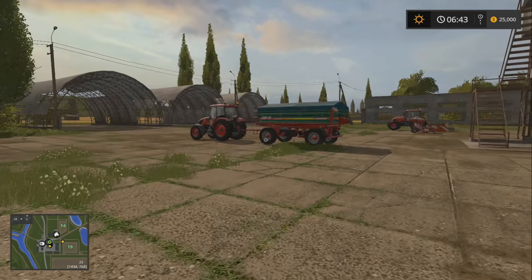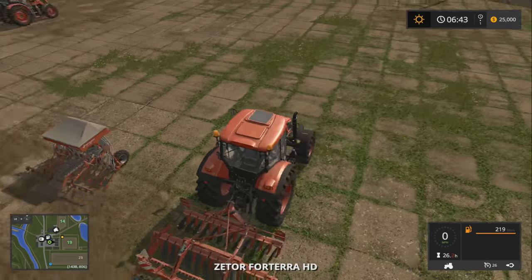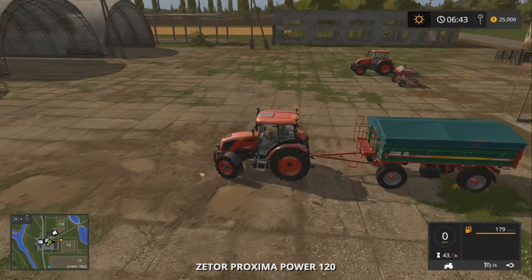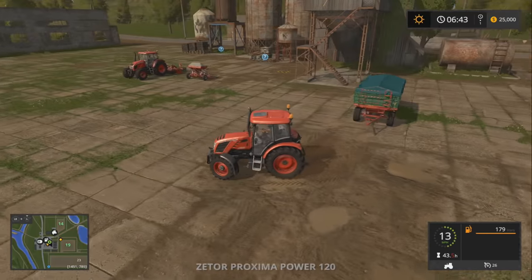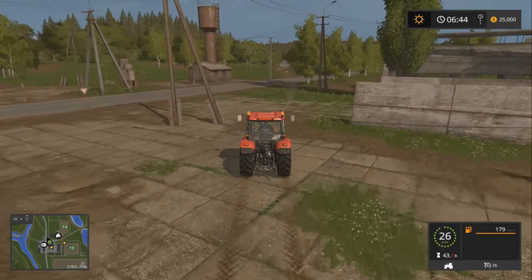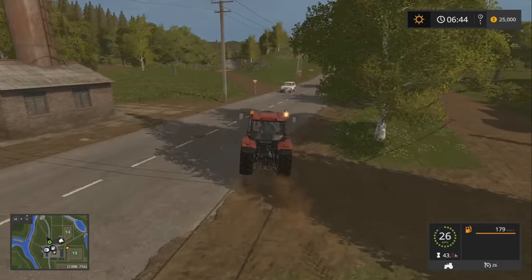The controls on the console are different, however they're not that bad. All right, let's grab a little Chernobyl tractor and let's go up to the shop real fast, because we need to get fertilizer — I believe we need to fertilize.